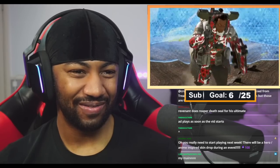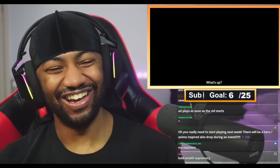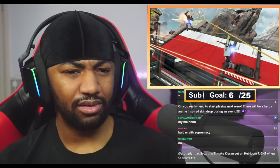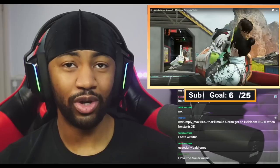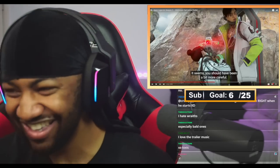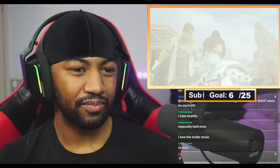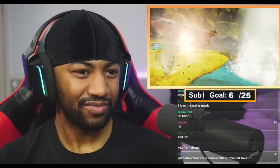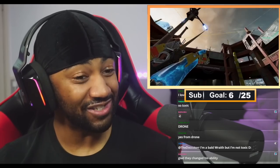Stomping on that person's face — I love Gibraltar. This must be Crypto's ability — was that signifying he can see things from a distance with like a drone? I've been watching Star Wars: Obi-Wan Kenobi, so I keep calling it a droid. Chat agrees the music in this is banging. She really does Naruto run in there — they've got that knock-up from One Piece too. That Pathfinder skin is cold, I love it.